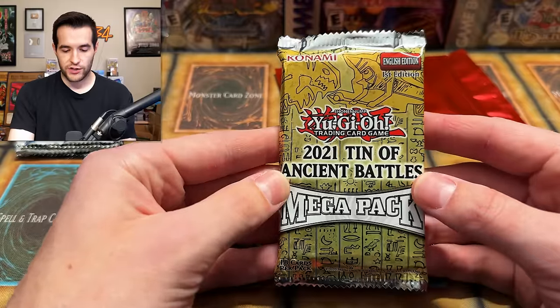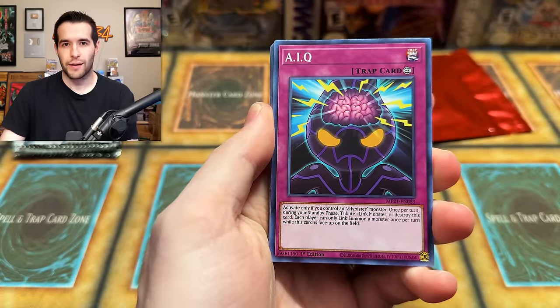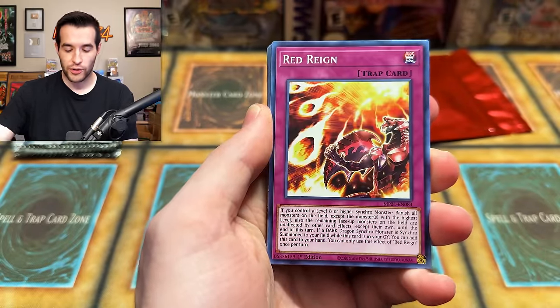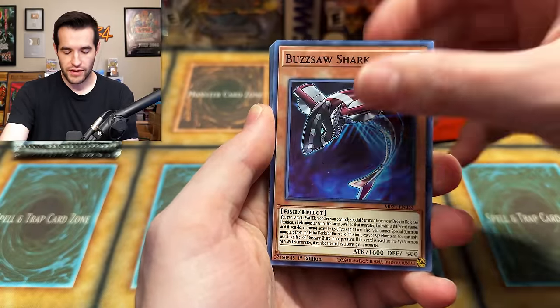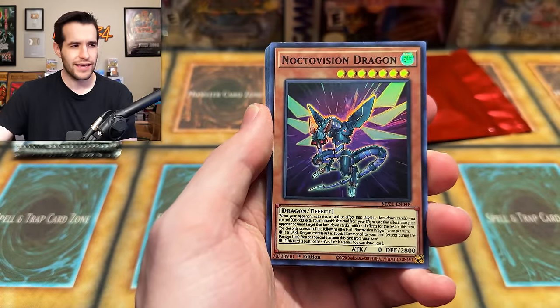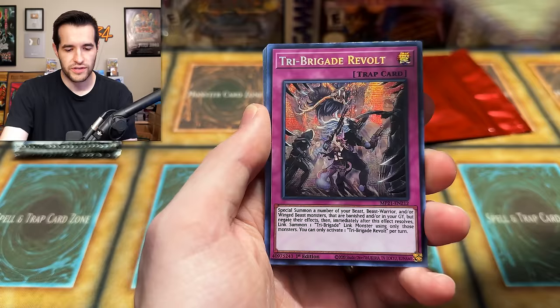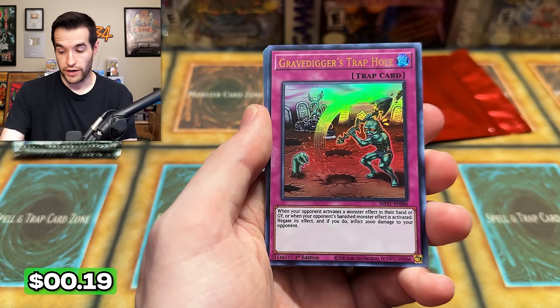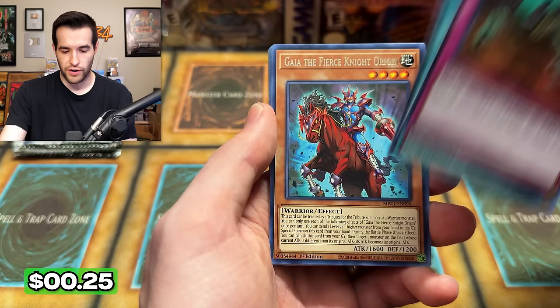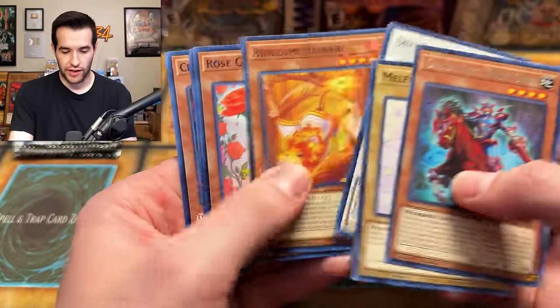Starting off with a 2021 10 of Ancient Battles — not the best pack ever. There's not a lot of great stuff here, but that's just what happens with the Mega 10 packs — they have a lot of cards and they're super good and then everything gets reprinted. Jabbing Panda, still a few good cards you could pull. Savage is in here as a Prismatic Secret, and Travagate Revolt is a secret. You only get one Prismatic Secret though. Gravedear's Travel is a good card, Rose Girl, Guy of the Magical Knight.